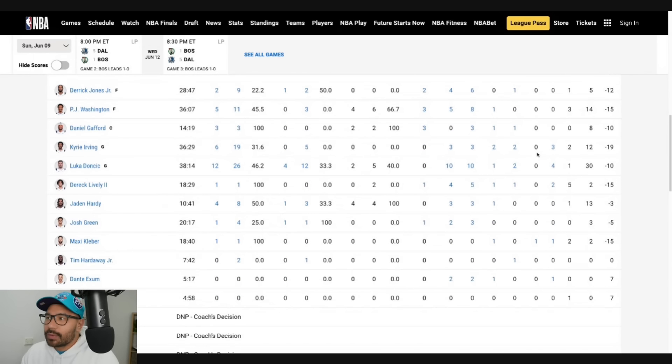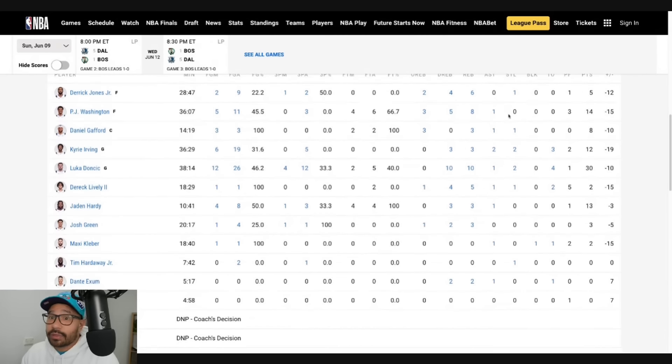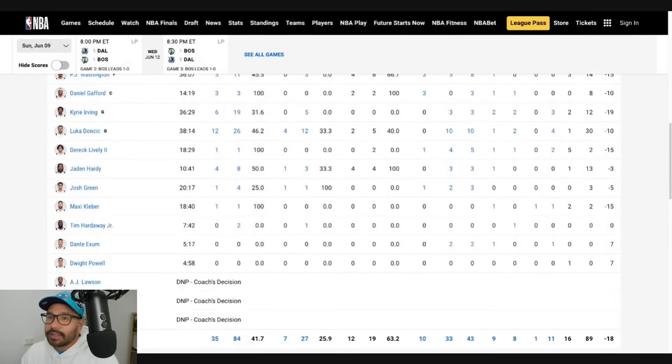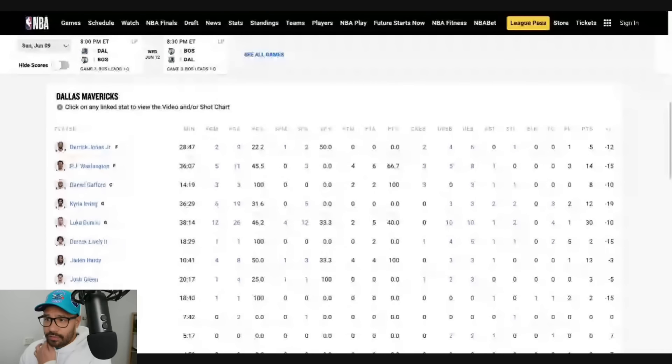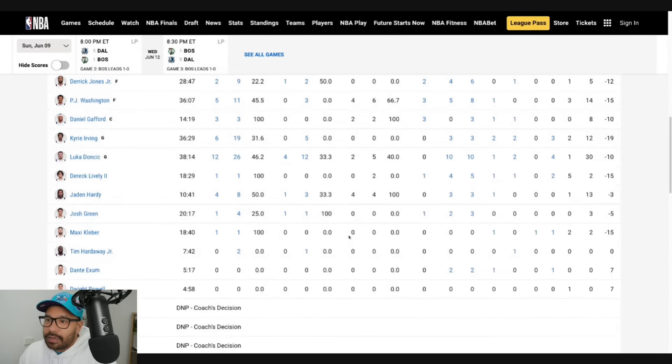Let's talk through the Dallas Mavericks first. Derek Jones Jr. had 5.6 boards — pretty inefficient on offense but great rebounding output. PJ Washington had 14 points, 8 rebounds, a pretty strong game, and he didn't make a 3-pointer. Daniel Gafford was quiet — 8 points, 3 rebounds, only 14 minutes. Kyrie Irving had 12 points, 2 assists, 3 boards, going 6 from 19 — a poor effort. Luka Doncic had 30 points, 10 rebounds, and only 1 assist. Derek Lively only scored 2 points with foul trouble but still played 18 minutes with 5 boards. Jaden Hardy had 13 points and 3 rebounds off the bench, outscoring Kyrie in only 10 minutes. Josh Green got a lot of game time but not many shot attempts. Sicliba had 18 minutes and only took 1 shot.